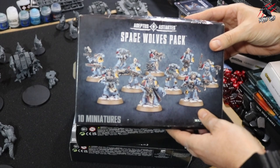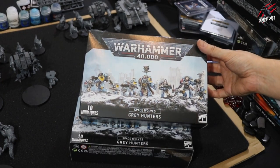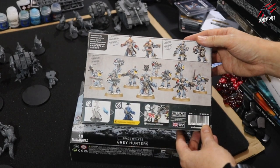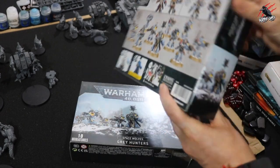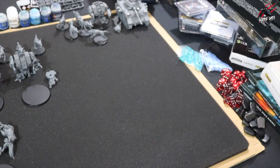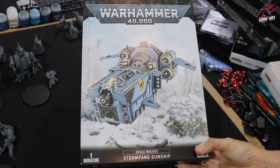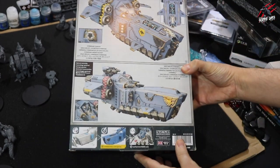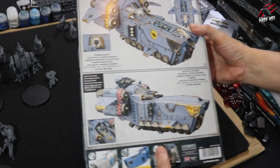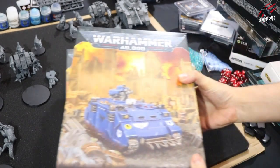I've got three packs: the Space Wolves pack, which is an old set with the same sprues but new packaging, Grey Hunters — you get four sprues in each, and from one box you can build three different unit types, so I'll probably do ten of each and have potentially six units of five. Then we've got the awesome Stormfang Gunship. You can build it as two different options: as more of a transport that can carry up to 16 troops, or as the gunship, which can only carry six but gives you an awesome weapon and heavy firepower to back up the melee focus of this army.